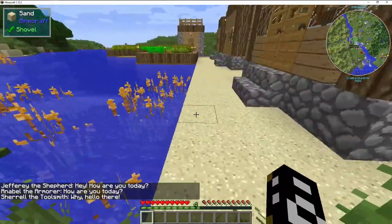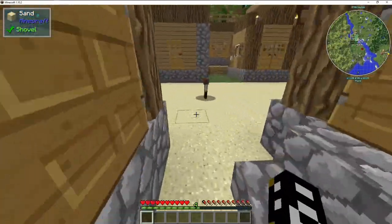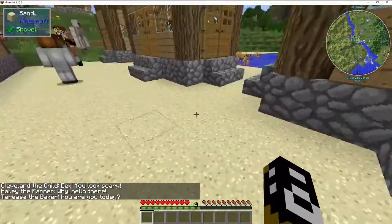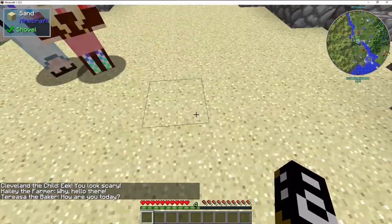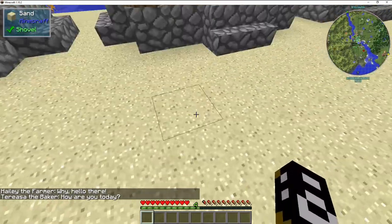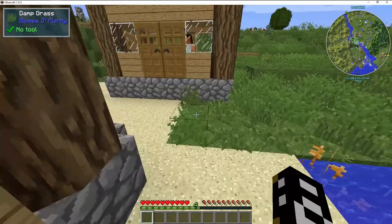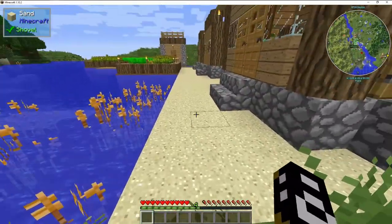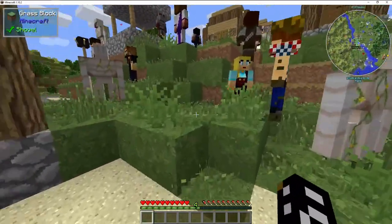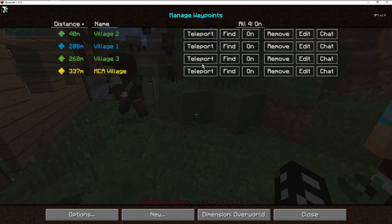I did have to do a little bit of work because this was all water. From playing Minecraft in other worlds, I know that if there's water here, those golems will be right in the thick of that water and wouldn't be up here protecting — we don't want that. So I had to put some ground in here and decided to do sand for now. I'll eventually maybe put wood around. And last but not least, we go to village three.